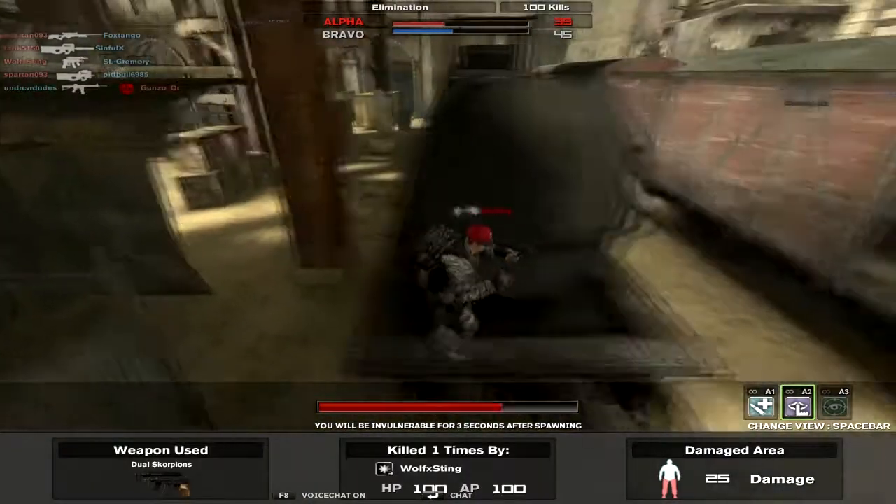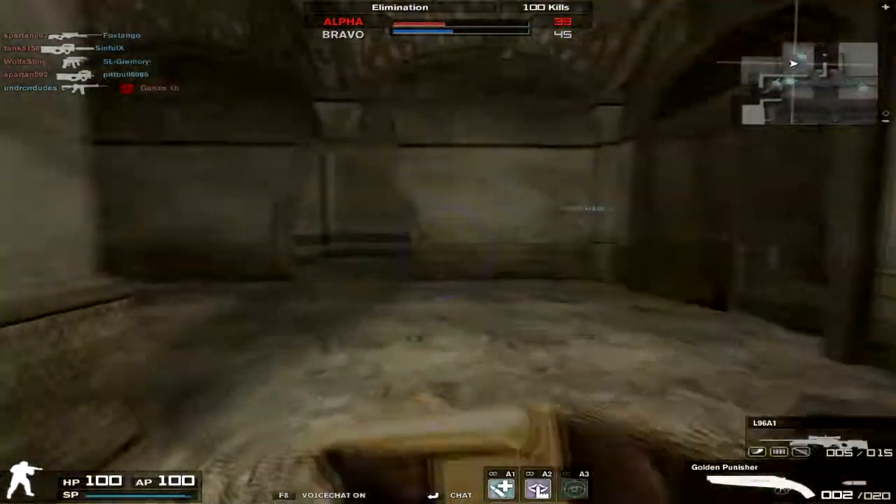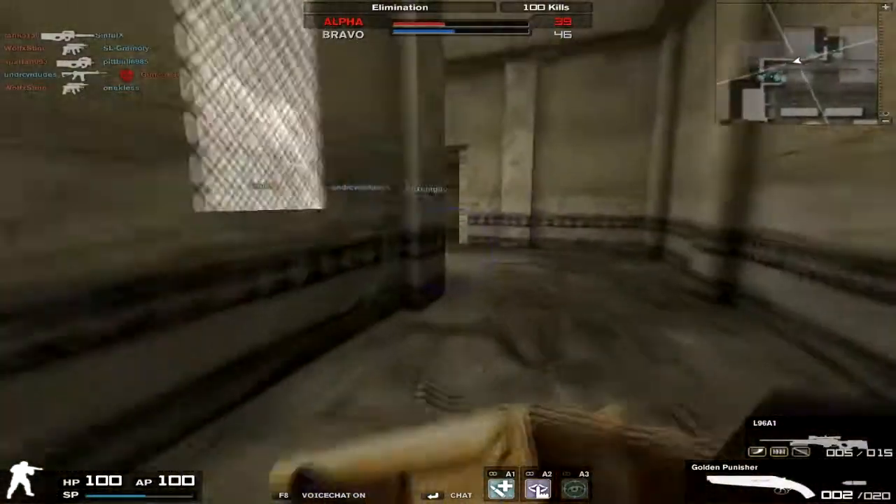But what they'll do is quick switch between all their Punishers and then switch out, because they have incredibly fast draw rates — possibly the fastest draw rate in the game — and the Golden Punisher has an even faster one, which is crazy.